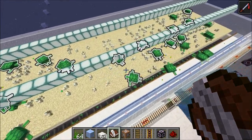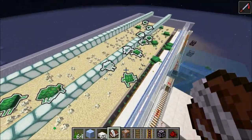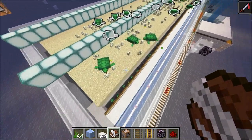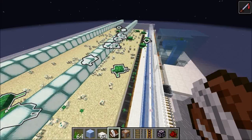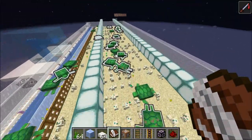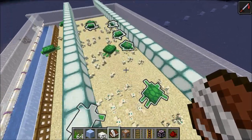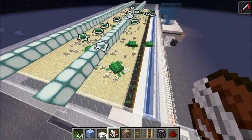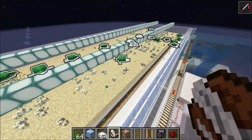Compared to the other scute farms that I've seen, this is a whole lot easier to build because it's all repeating. You don't need like every other block to be different. This just has a huge sand area, which is what you need — you need a lot of sand blocks for these eggs to be on to make this an efficient farm. So this is far easier and far more compact than everything I've seen before.